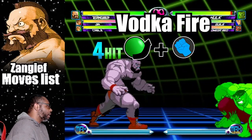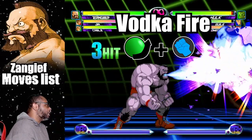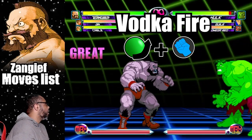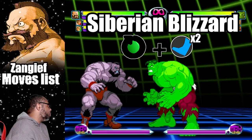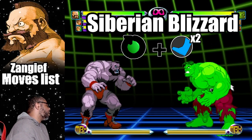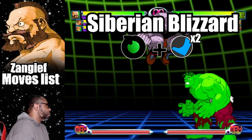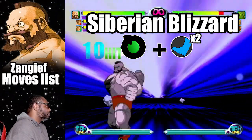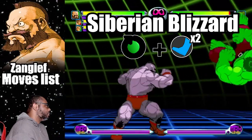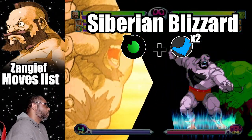The light punch variation of Vodka Fire hits four times and the fierce punch variation hits up to six times. Finally, the Ultra Final Atomic Buster transforms into a move called the Siberian Blizzard — just do the commands for the Ultra Final Atomic to initiate it.